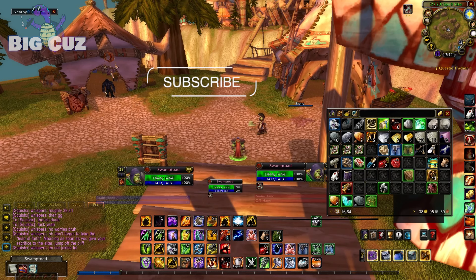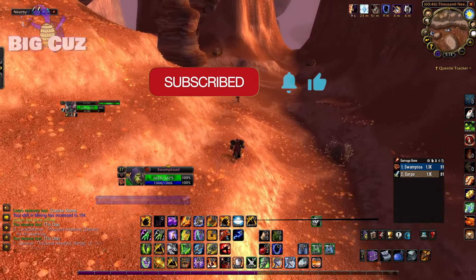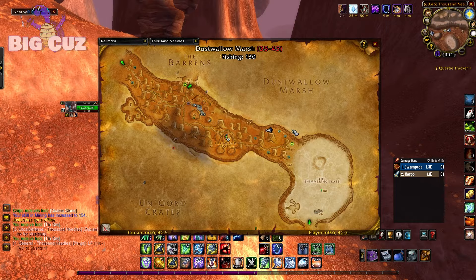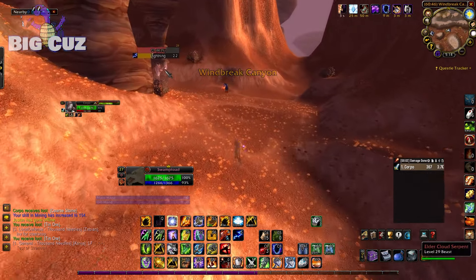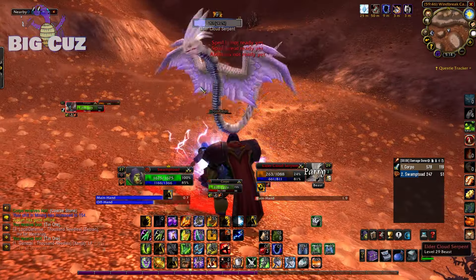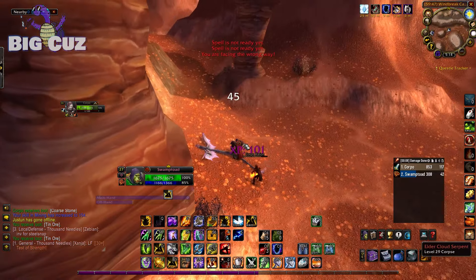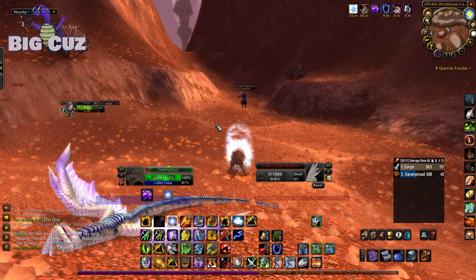I'm here to show you guys in video format. The first thing you're gonna wanna do is head to Thousand Needles. It's a pretty populated zone right now, but you're gonna wanna kill these cloud serpents. When you're killing the cloud serpents, they're gonna drop a cloud serpent fang. You need three of these. The serpents are everywhere, not too hard to find.